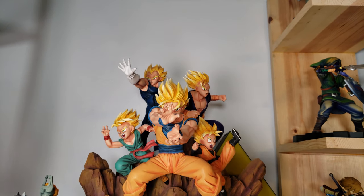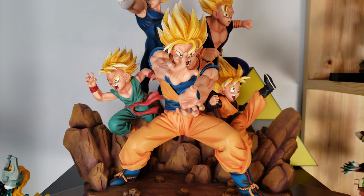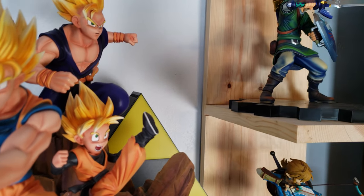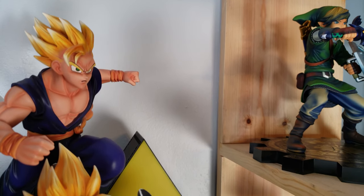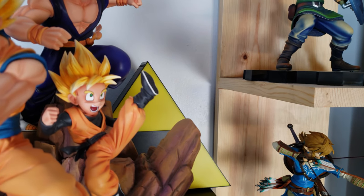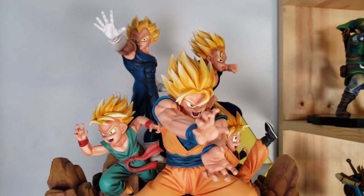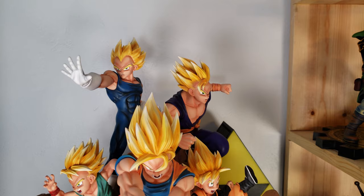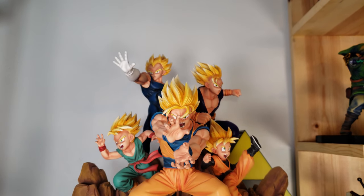Moving on, we have a statue by MRC which they call the Five Saiyans. There is a logo that usually fits onto the bottom of the base that says MRC, but we left that in the box for aesthetics. My husband has always been iffy on this statue — it's cool, but the coloring sometimes looks a little odd. On the top right we have Adult Gohan, top left we have Vegeta, bottom middle we have Goku, bottom right we have Goten, and bottom left we have Kid Trunks.